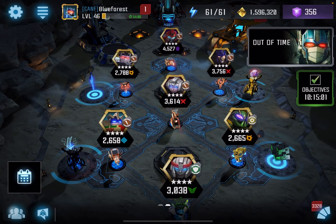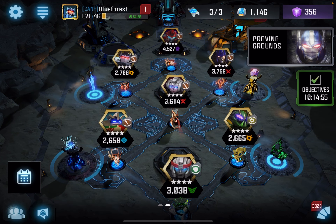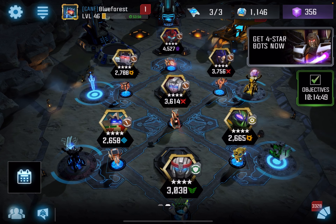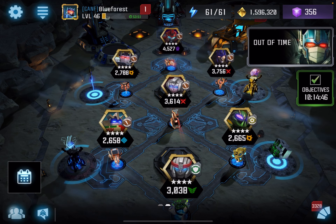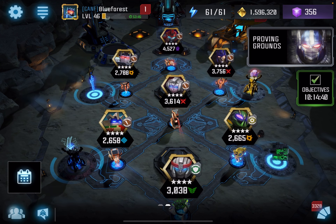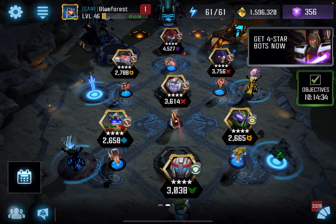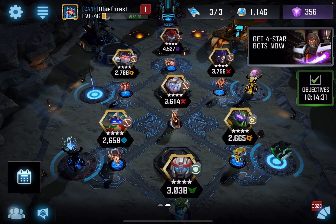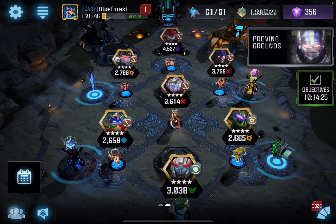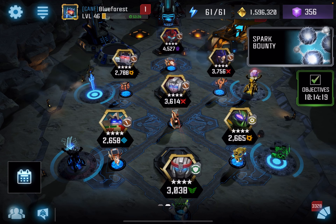Now let's talk about raid strategy a little bit, since it parallels with base defense. If you don't want to be raided that much, then don't raid that much yourself. Raiding is about acquiring resources — that's it. Don't hoard raid chips; there is no reason to do that, it is utterly pointless. You raid, you get up to the amount of chips you need, you buy what you want, and then you forget about it. If you do that and don't raid all the time, you won't be raided that much yourself.